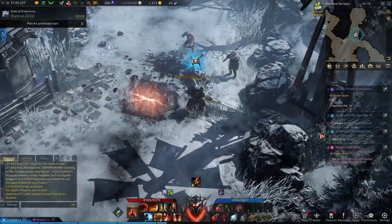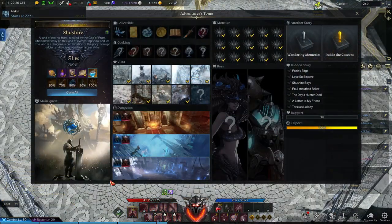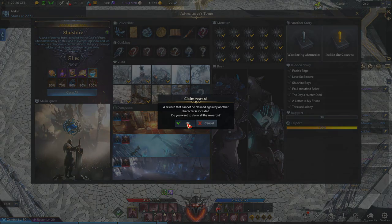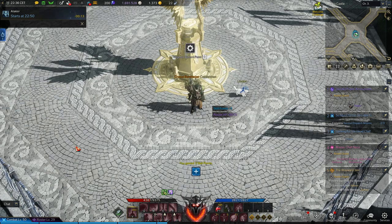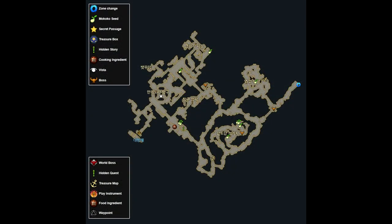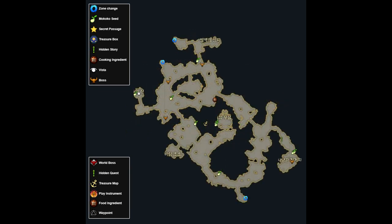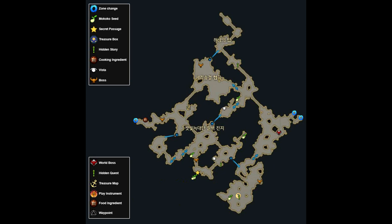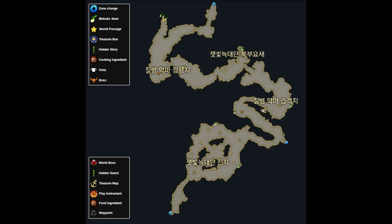Once you leave Northern Vern after reaching level 50, there is another easy way to get additional skill points. Progress to Shushar and collect all named monsters, vistas, and complete all dungeons. To get the skill point potion in this area you'll only need to complete 50% of this region. Here are all the maps with the named monsters and vistas, covering the Frozen Sea, Bitterwind Hill, Lake Eternity, Ice Wing Heights, and the Ice Plot Plateau.